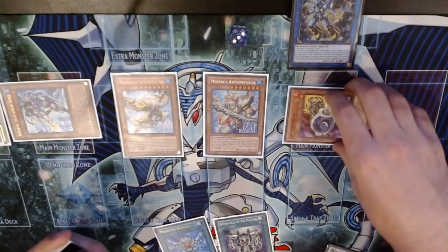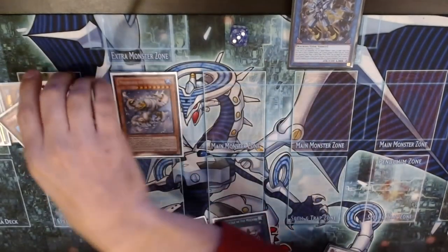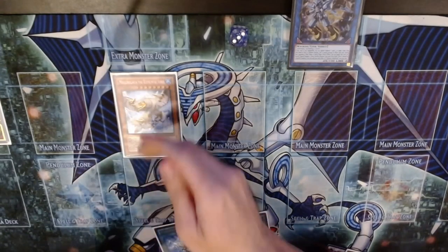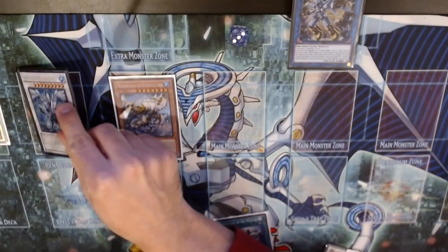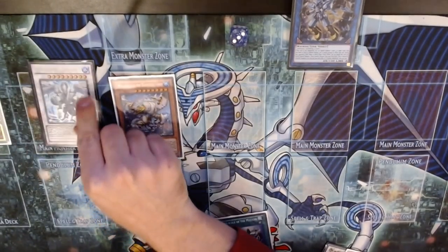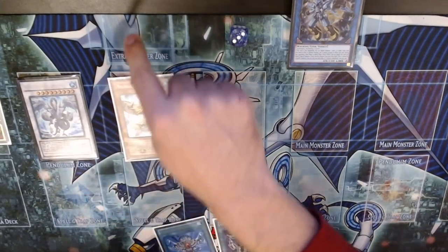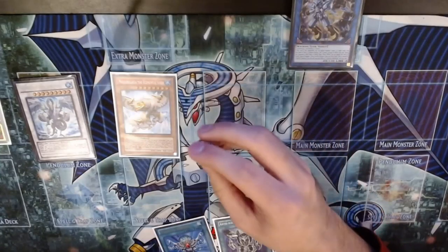Bringing back the Jet Synchron and Synchro-ing into level nine since we already did the eight. Jet Synchron will get banished, though we can bring it back with Psy Frame's other effect. I'm going to go into Trisula, Dragon of the Ice Barrier. I try not to summon monsters under the Extra Monster Zone — with the new Relinquished Link they could just take my Moulin, which is pretty bad. Keep that in mind when playing, and of course get some in defense too because Lightning Storm is a card.